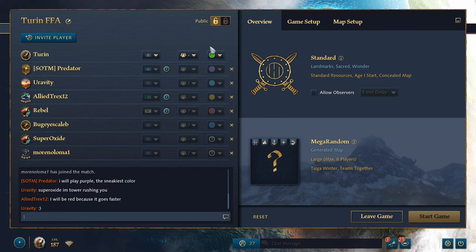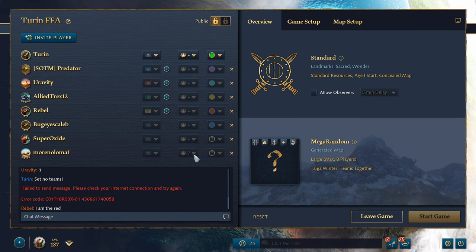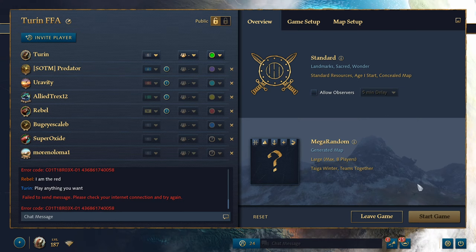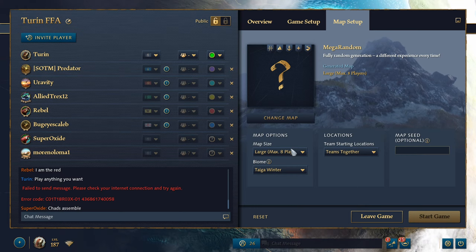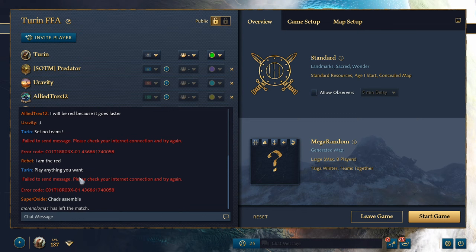It looks like almost everybody is set to no team. Just got to get Rebel and Bug Eyes and a couple more people set. I wish as the host of the lobby you could manually change things like teams — that would be really nice for organizing. We're on a mega random map, large, which is eight player. Somebody didn't have the mod or something — they were missing something. Anyway, we got one spot open to rescue you from work boredom.